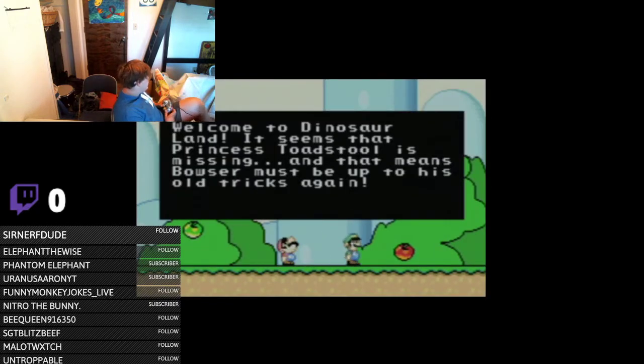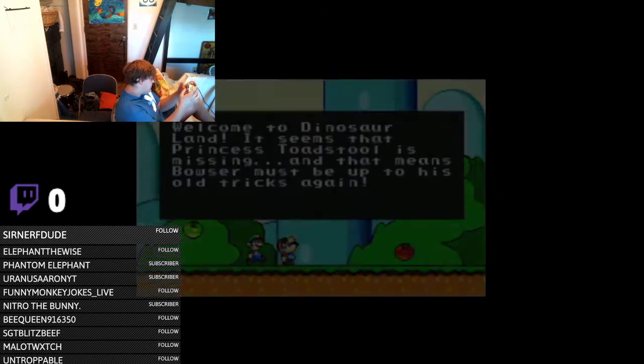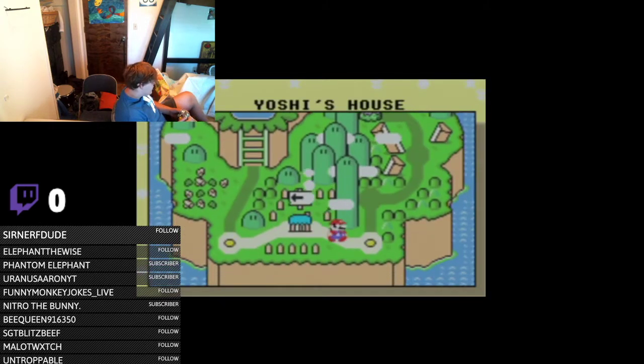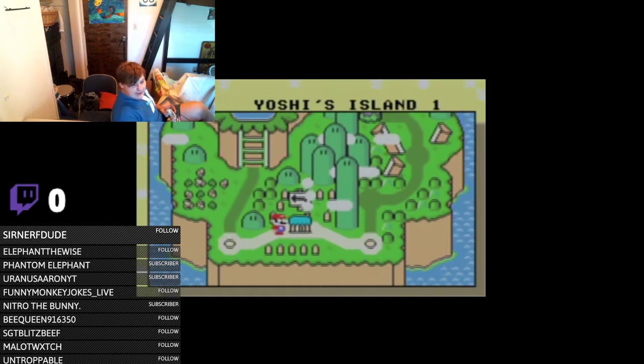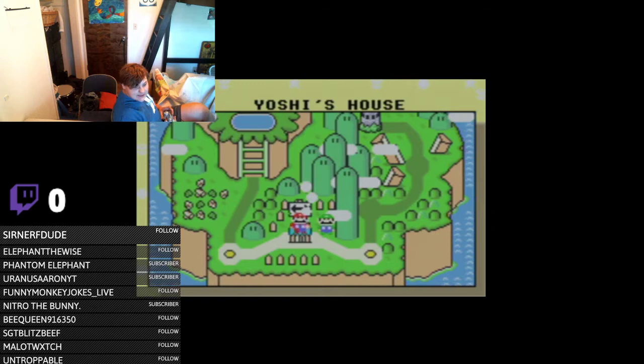Welcome to Dinosaur Land. It seems that Princess Toadstool is missing, and that means Bowser must be up to his old tricks again. We've got Yoshi's House, Yoshi's Island 2, Yoshi's Island 1. We're just doing some Let's Plays — this isn't gonna be a series, it's just something for Mario Month.